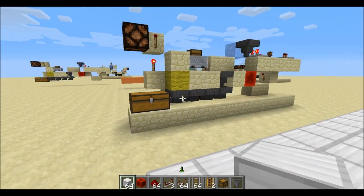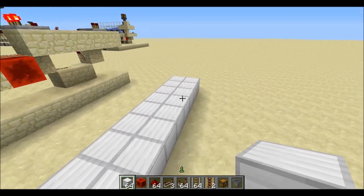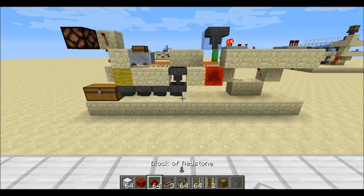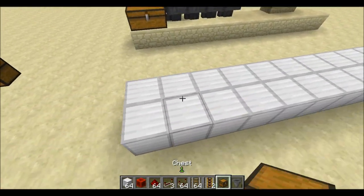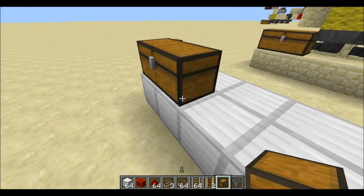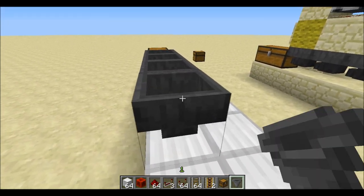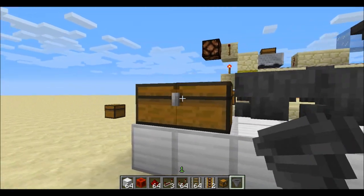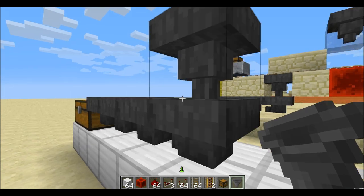We are just going to build it elevated and make it out of iron. It does not matter what type of block you make it out of, but it will matter for the ice, which I will show you in a second. You are going to place two chests like that, and then four hoppers all feeding into that chest.